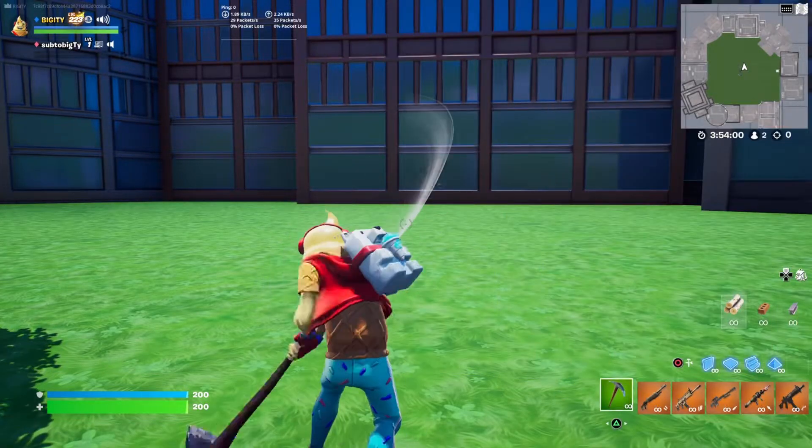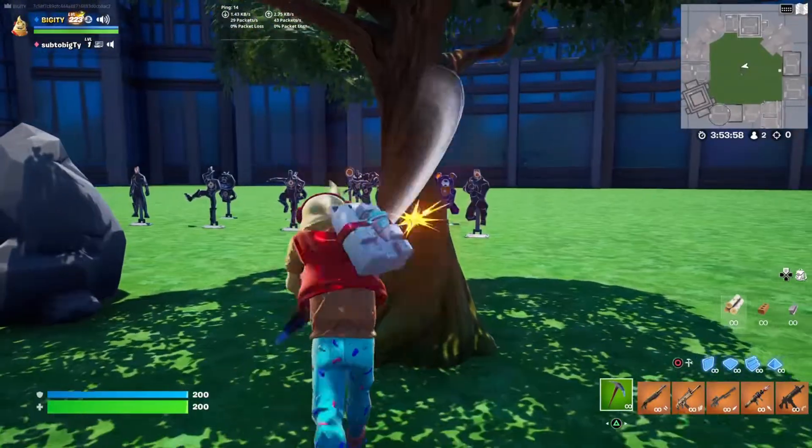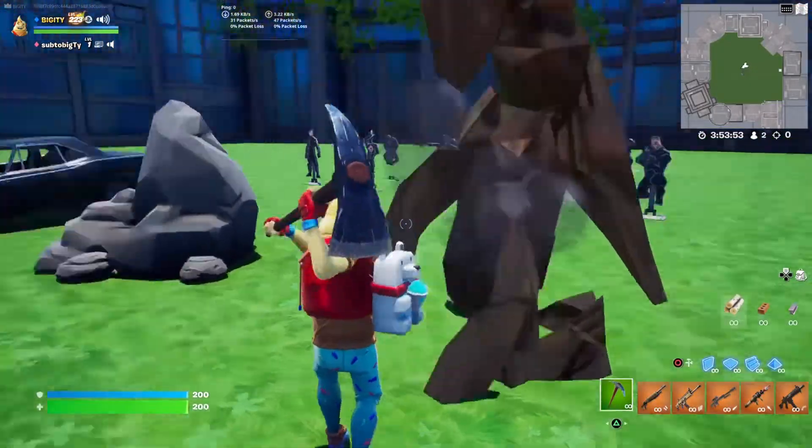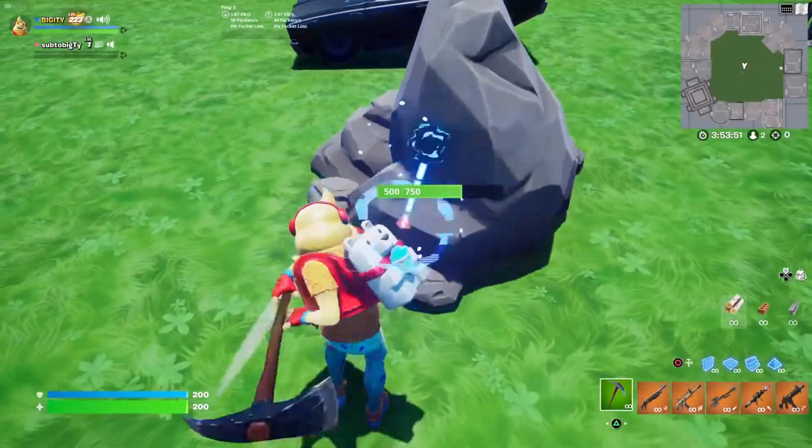Here's the Little Whip skin with the default pickaxe pull-up swing. 1500 for the skin — you get the back bling that is reactive, and we will show that off.